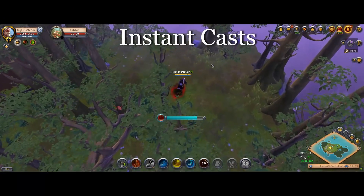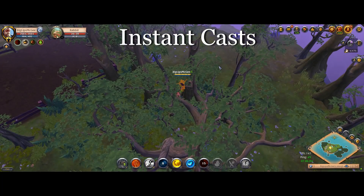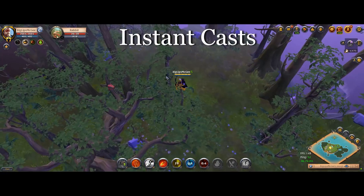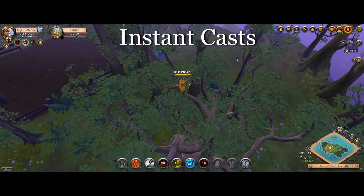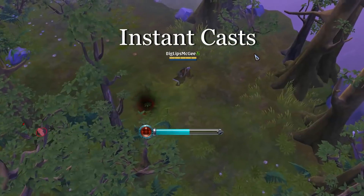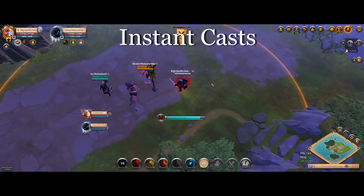The last category, the instant cast abilities, is the spiciest of all the categories. There's some weird stuff that happens with instant cast abilities, so let's just get right into it. Most simple instant cast abilities — like you press a button and an arrow gets shot out like the Warbow or something — will cast from wherever you ended the channel of the Hellion Shoes, you'll cast the ability, and then you'll fly to your target.